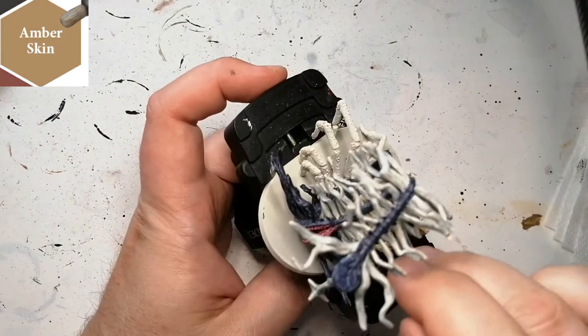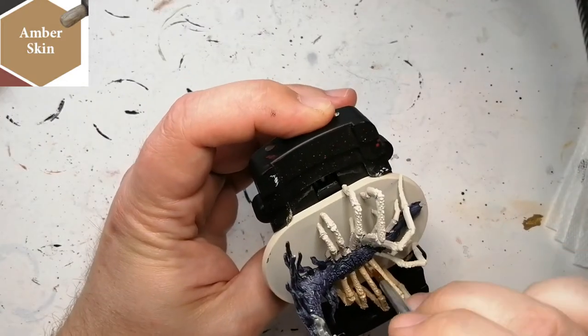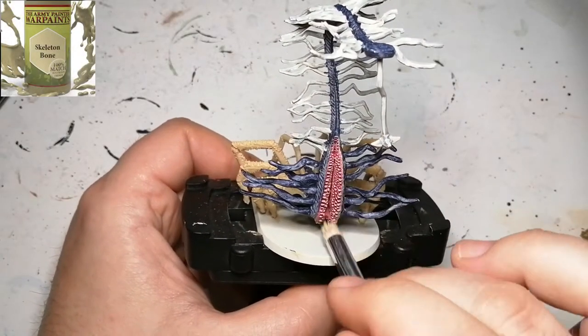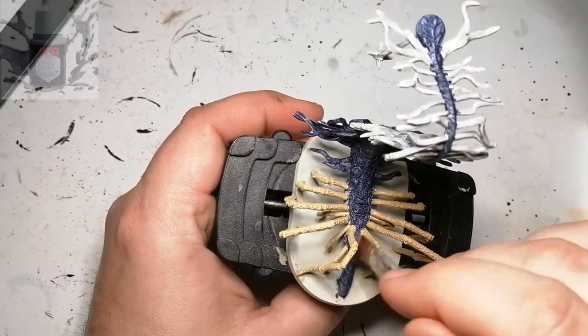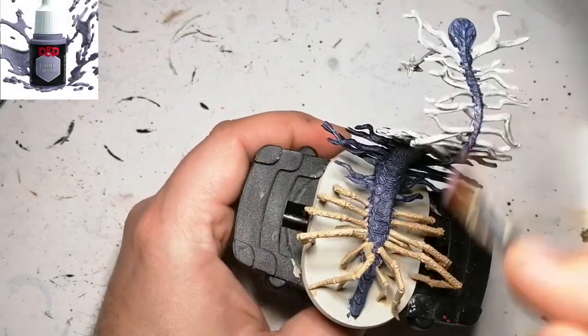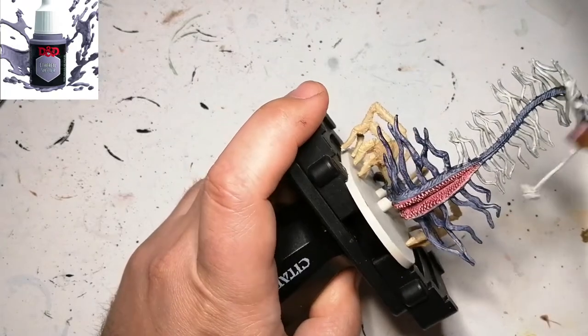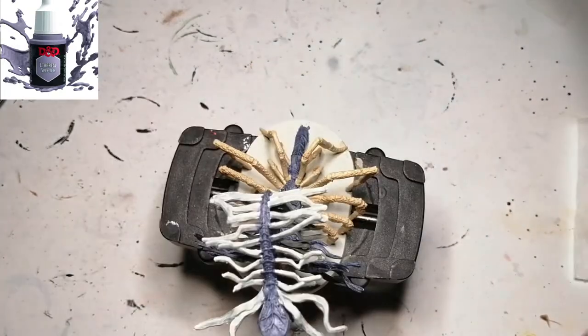We're doing a quick dry brush of Skeleton Bone just over the teeth, barely touching it to get the highlights. Then we're doing another dry brush with Ethereal Spectre — it's a very light purple — and I wanted that on top of the blue.